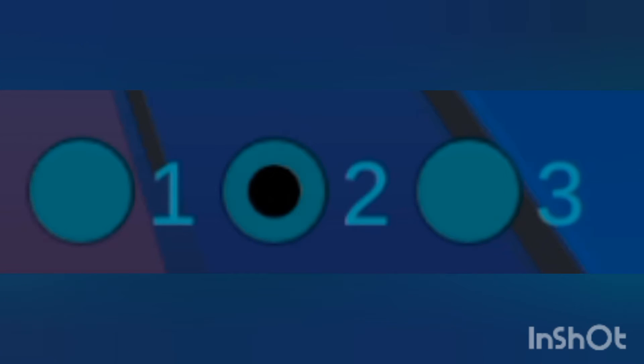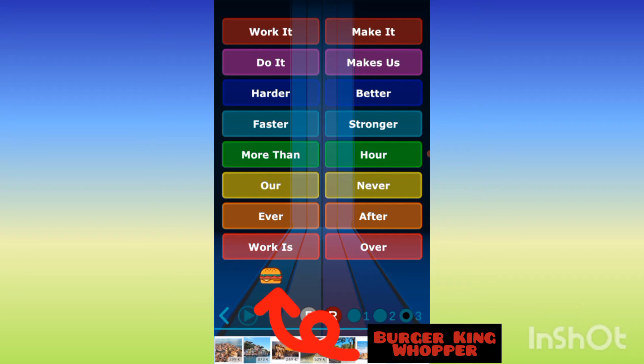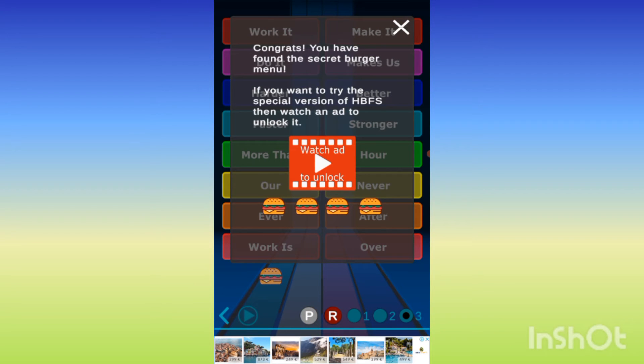Some of them don't work — it's for a reason. There's a hamburger over here, and this will appear. Congrats, you have found the secret burger menu.